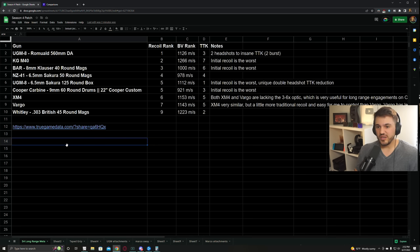Recoil is always king at range. Hitting your shots is the most important thing for a long range gun because the more shots you hit, the better your effective time to kill is going to be. Up close is a little bit different because it's a lot easier to actually hit your shots since the target is so much bigger. But out at longer ranges, the less recoil you have, the easier it's going to be to hit your shots. So I started with recoil and went through and got my own personal ranks.